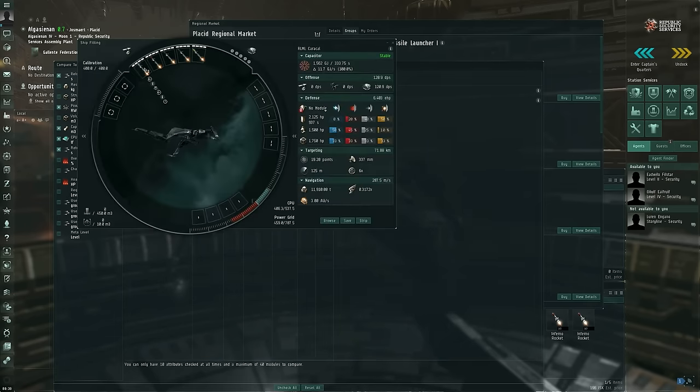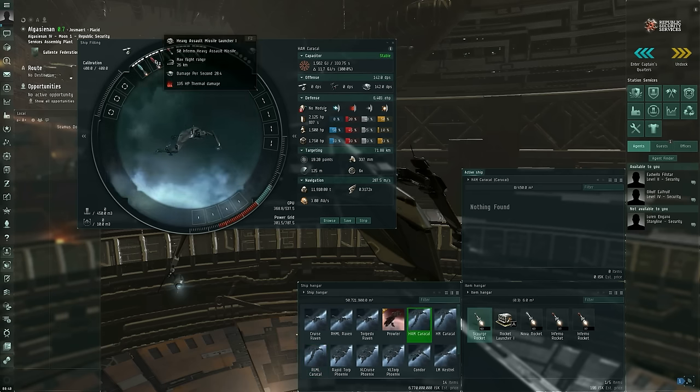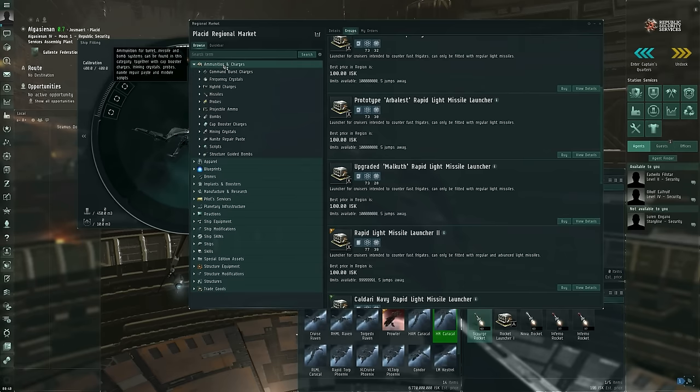Rapid light missile launchers are very good as an anti-frigate weapon system. They're okay against other cruisers, but if you're expecting to go up against lots of cruisers, you may want to use one of the other missile systems — which brings us to heavy assault missiles. Heavy assault missiles are the short range cruiser sized missiles, fired from heavy assault missile launchers. The next step up would be the heavy missiles, which are the long range cruiser sized missiles, fired from heavy missile launchers.